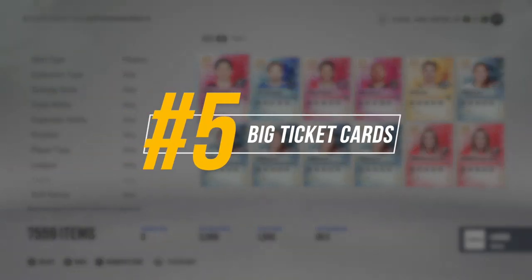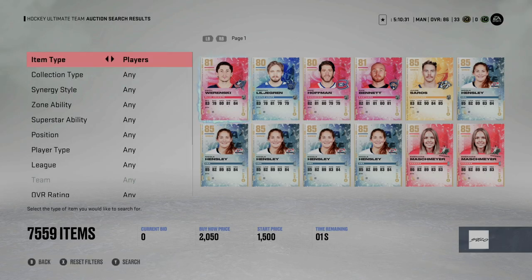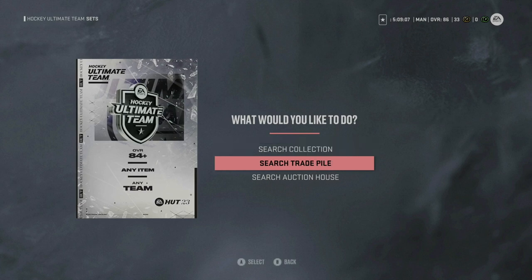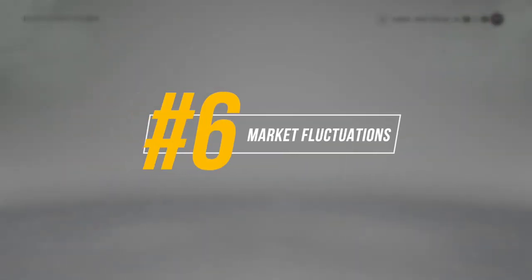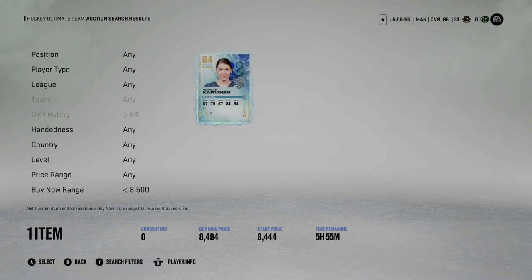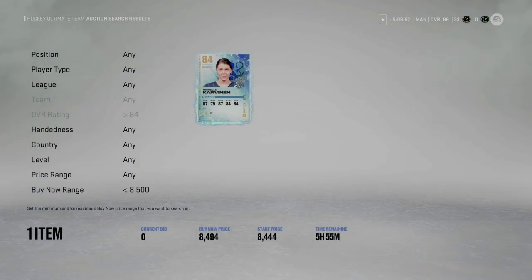When you begin to stockpile your coins, you can move up the food chain — from flipping 82 overall gold cards to flipping players like Connor McDavid, Nathan McKinnon, or Auston Matthews. Lastly, it's important to understand that the market fluctuates. The market is far from stagnant, and we'll cover all the details throughout the year so you know the best times to buy, sell, and when you should be prepared to strike.